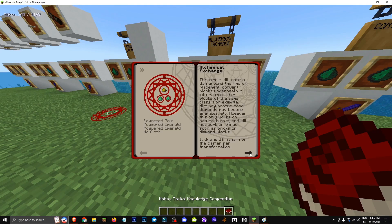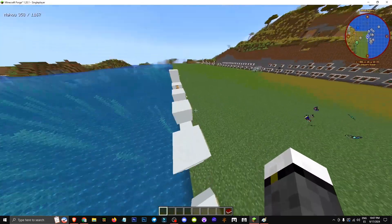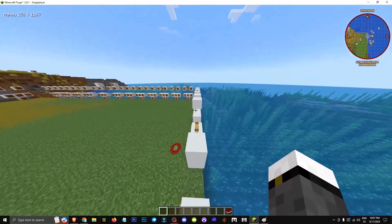It uses 16 mana per transformation. What can we use this for? To get, for example, with silk touch — you do need silk touch because they've updated the game.